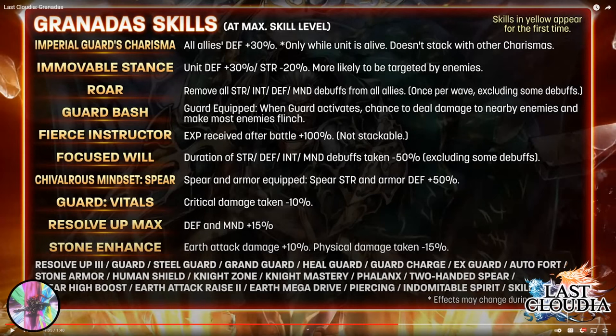Chivalrous Mindset Spear — previously only seen on Swords, they're now adding it for Spear. When Spear Strength and Armor is equipped, both the Spear Strength and Armor Defense go up 50%. That's nice to have in general. Guard Vitals — first time we've seen this: critical damage taken minus 7%. Resolve Up Max: defensive mind plus 15% each. Stone Enhance: another stack of physical damage taken minus 15%, which stacks a lot with his other passives.